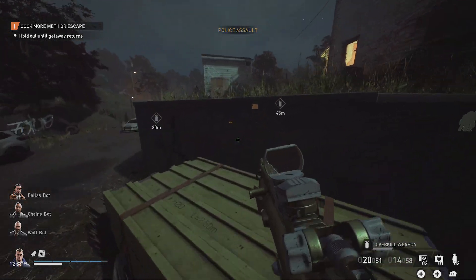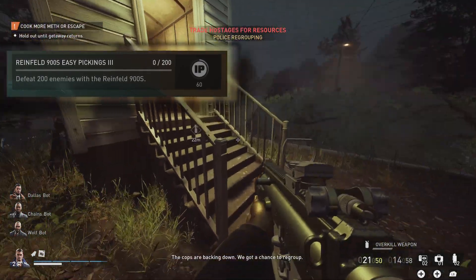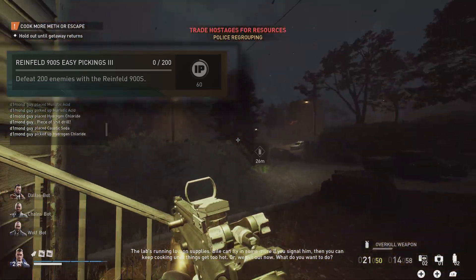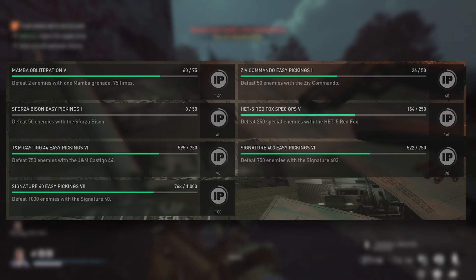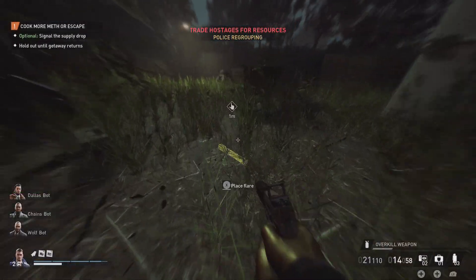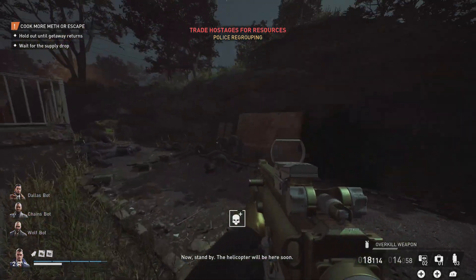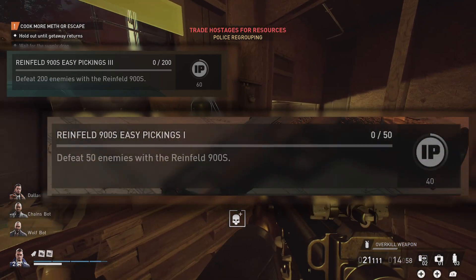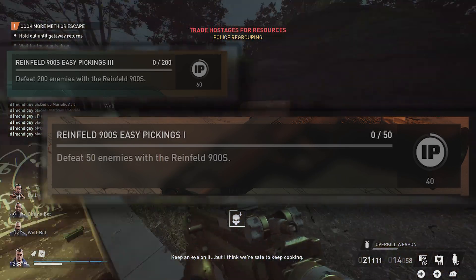Let me give you an example to clarify. One of my recommended challenges at the moment is Easy Pickings 3 for the Renfield 900S — defeat 200 enemies with the weapon. What's wrong with that? Well, nothing at first, until I head over to my full list of combat challenges where it quickly becomes apparent that I'm closer to completing other challenges, leaving me questioning why that challenge was picked. Additionally, I think a further check should be run to make sure you're being recommended the challenge that you're closest to completing within a given series. I'm being recommended Easy Pickings 3, but I've not even completed Easy Pickings 1 for the very same weapon. Do you see why the challenge being recommended seems rather random?